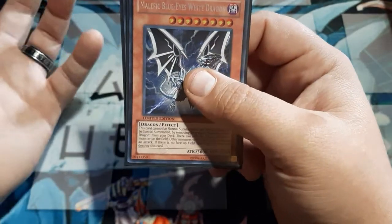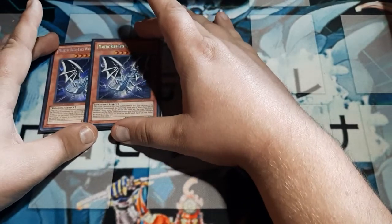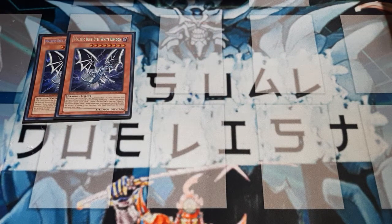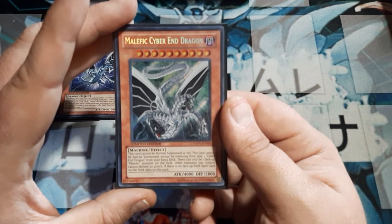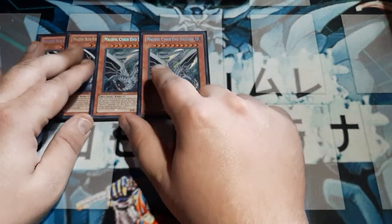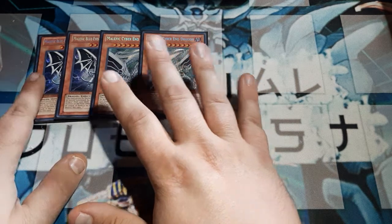We're just going to be using the Blue Eyes Malefic White Dragon, and this is normally a one-of the way that I play. It is supposed to be a third copy of the Malefic Cyber End. If you have the option to just blast with a 4K for nothing, do that — you remove the Cyber End from the extra deck. It does not gain the piercing of the regular Cyber End Dragon. Normally this split would be a 1-3.